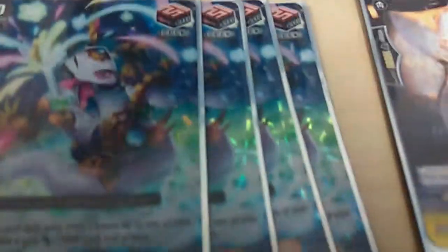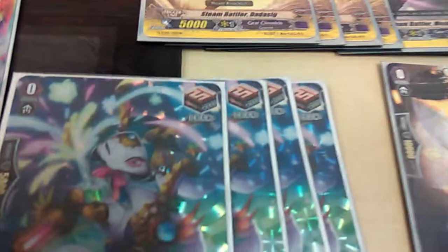Triggers: we have 8 generic crit, 4 generic heal, and 4 of the draw trigger that, if you stick it into your soul, you can choose something and give it 3k.